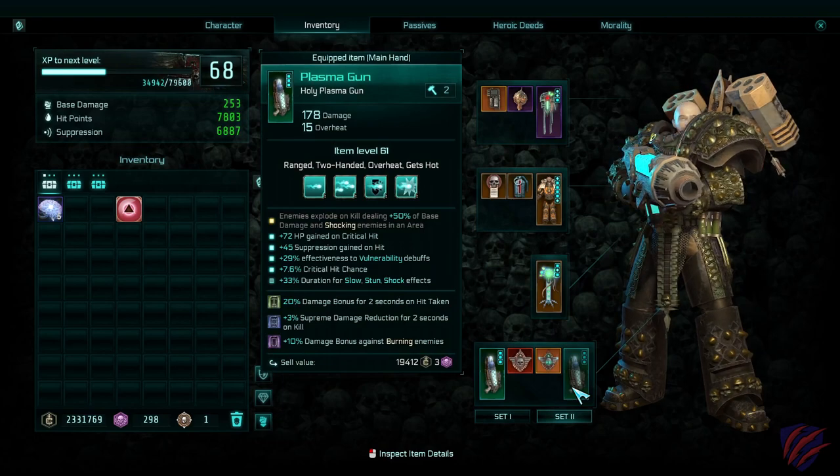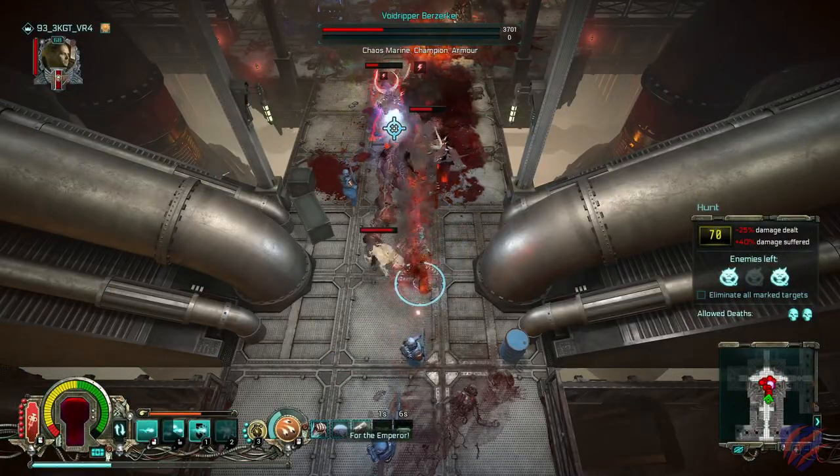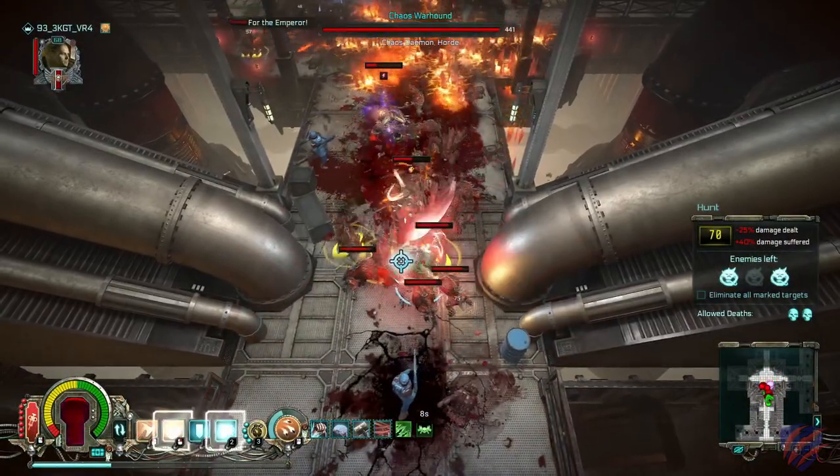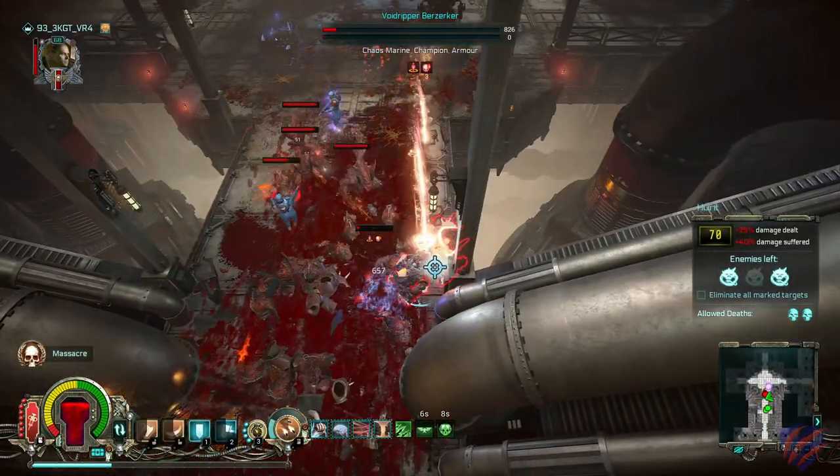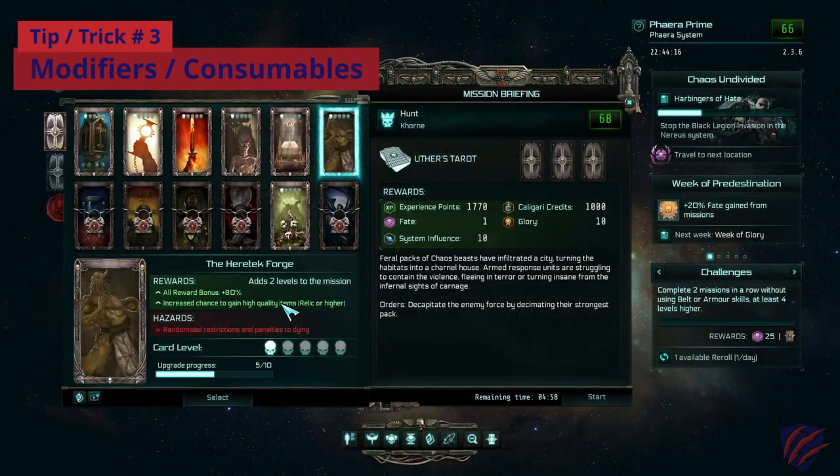You can quickly swap between kits depending on the situation. I usually shoot until my ranged weapon overheats or needs reloading, and then I swap to a one-handed sword and shield combination to finish things off.